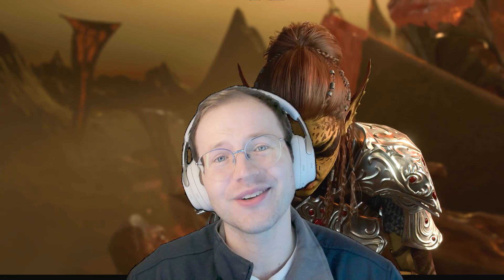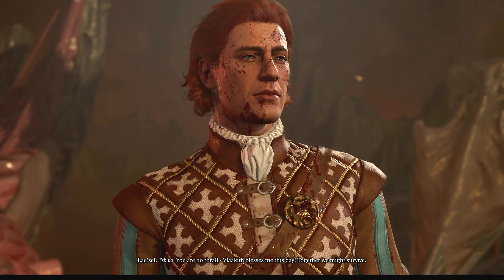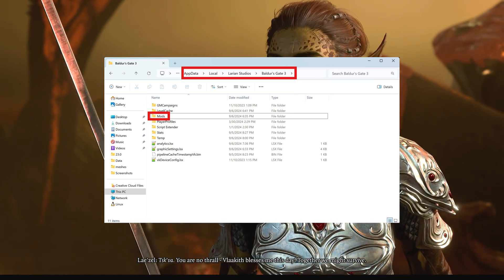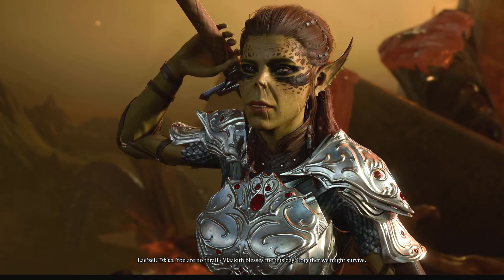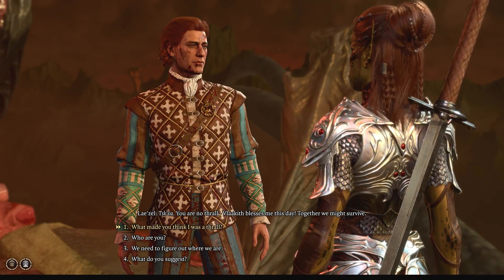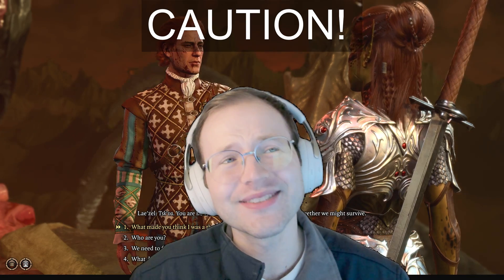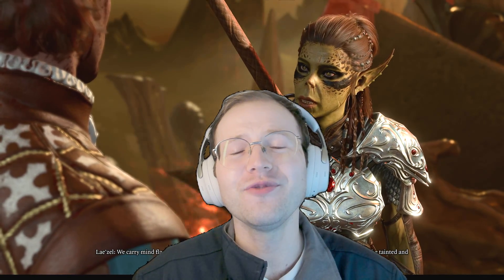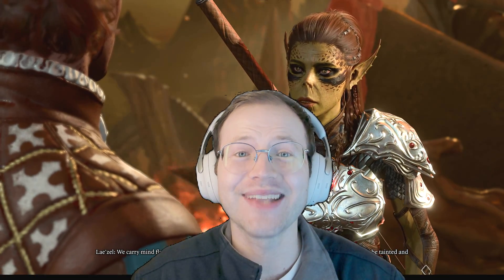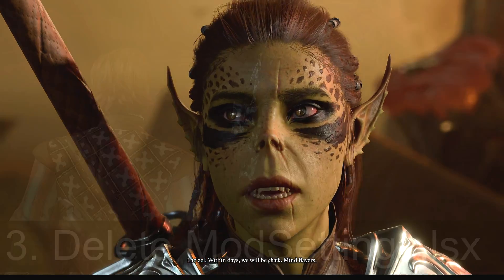Now we can take care of the broken mods. Enter the app data folder, which was previously hidden, and proceed to the following path. Delete the mods folder if you didn't manage to install mods through the official mod manager. If you were able to install mods through the official mod manager, enter the folder and only delete the mods that weren't installed through it, to prevent any possible bugs.